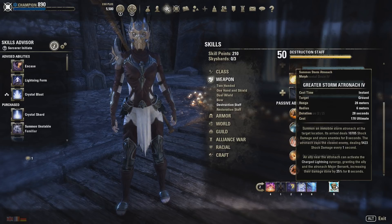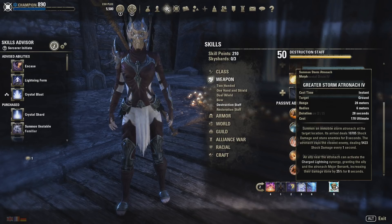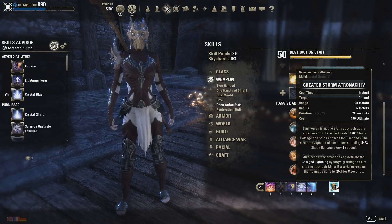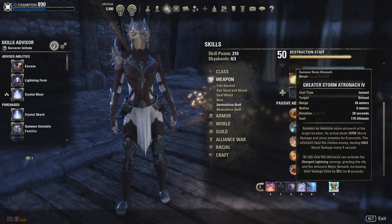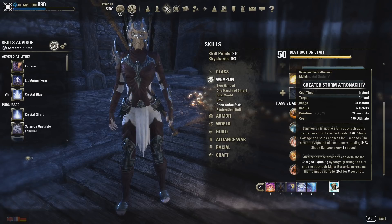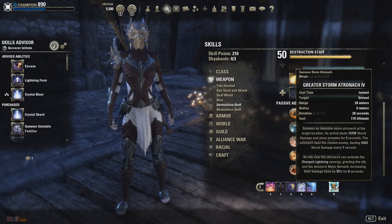On the back bar we have Greater Storm Atronach. In most fights we use this ultimate. It's pretty simple — if someone uses the Synergy, they get Major Berserk, dealing 25% more damage for 8 seconds. The Atronach also gets Major Berserk and deals more damage. In Trials it deals at least 3k single target DPS over the whole fight, so it's really, really nice and strong. For piercing a target, this is the ultimate you want to go with.